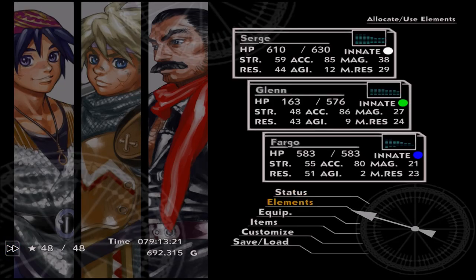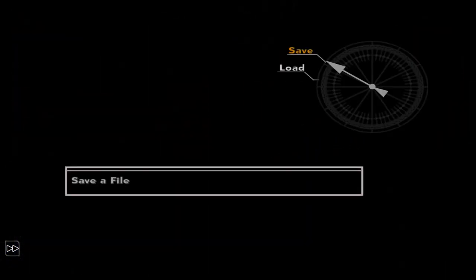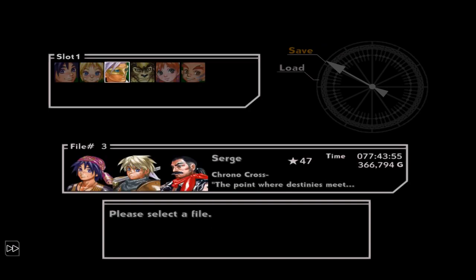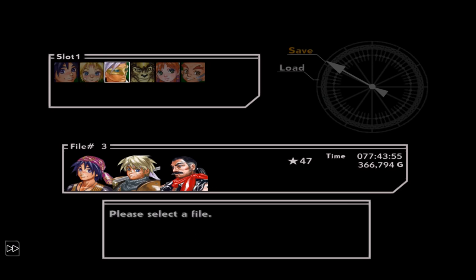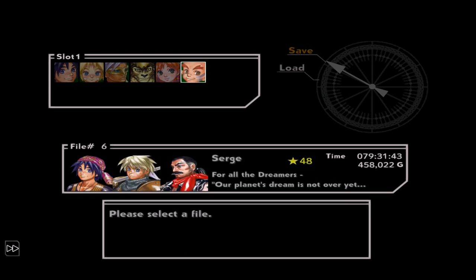So really what you want to do is make sure that you still have a save here at your 48th star. And then once you've beat the game, you need to have a separate clear file. Hopefully, on your clear file, you have tons of rainbow items and all the elements that you'll ever want.